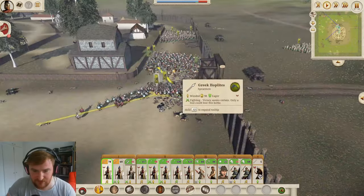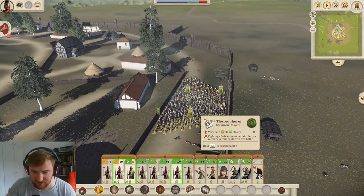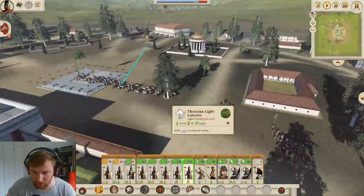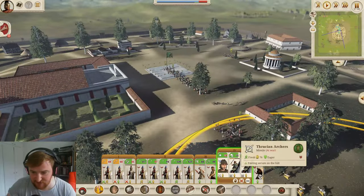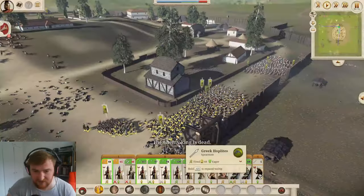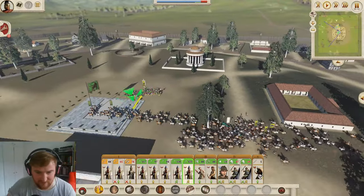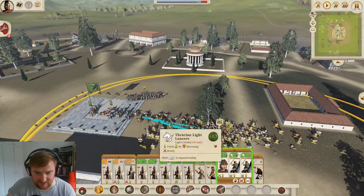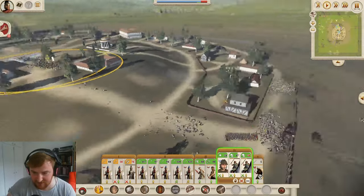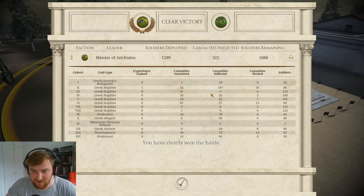We've got a Light Lancer we can get rid of pretty quickly. Let's make sure we kill these archers before they get back to the town square. There goes their king - hopefully this doesn't make them all into rebels. We killed the Thracian Light Lancers. Really easy battle. We lost 244, which isn't amazing, but we didn't really take too many losses overall. One of the Hoplites is down to 69 men, but apart from that, pretty good battle.